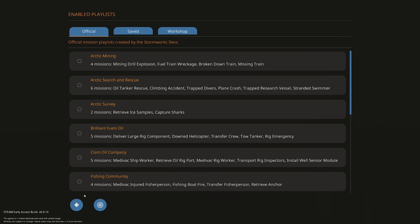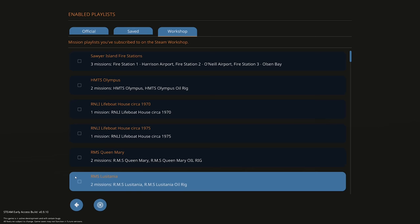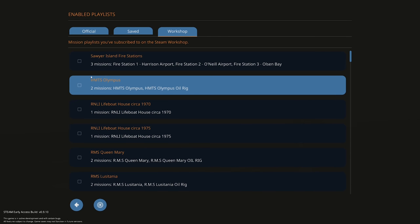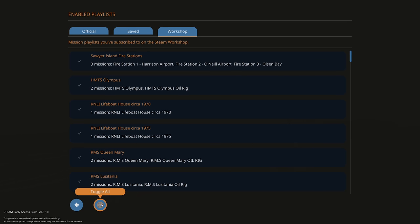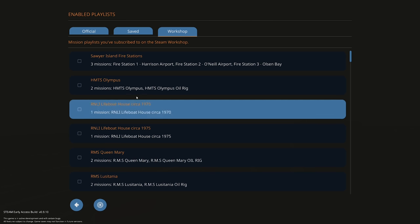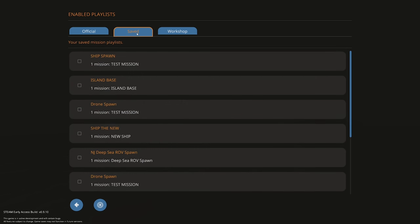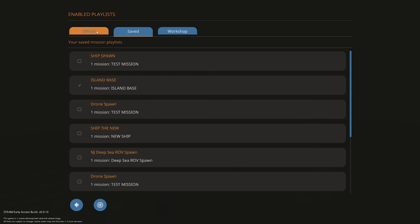The official playlists will come selected or unselected depending on what you want. You can also jump to your saved ones, select whichever ones you want, and you also have your workshop ones. By default these will come selected, so make sure you come down and toggle off the ones you don't want — otherwise they'll all spawn at once, which will likely crash your game. What we're going to do now is test this out, and I'm going to select the island base, something I've been working on this past week, with everything else turned off.